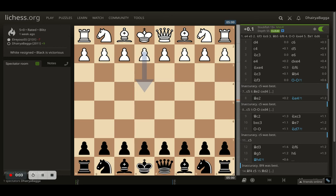Hey chess lovers, welcome back to the Chess Yard. This is Dehre Bagga, and today I'll be showing you one of the games that I played last week. I was playing as black here — the opening starts with d4.